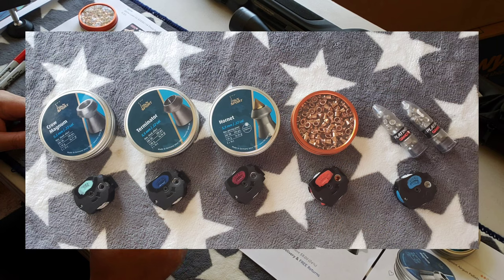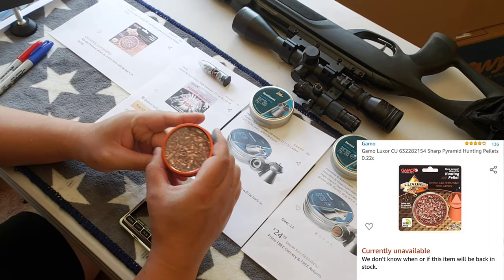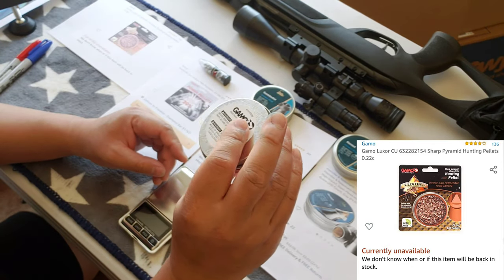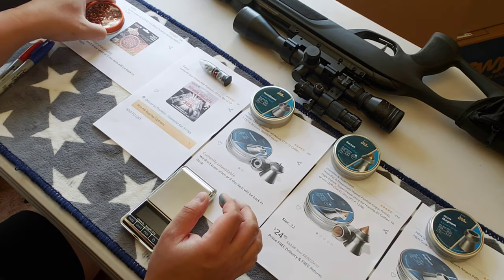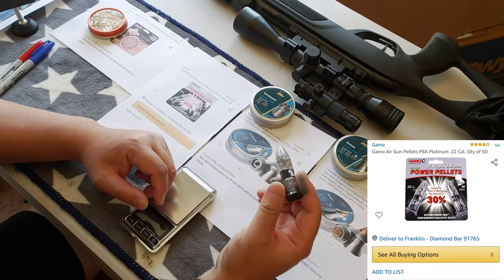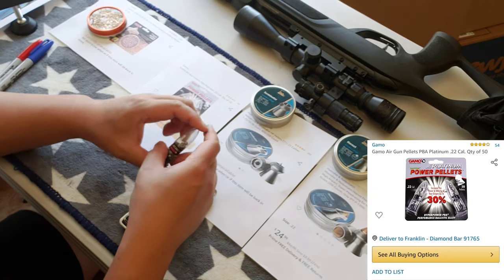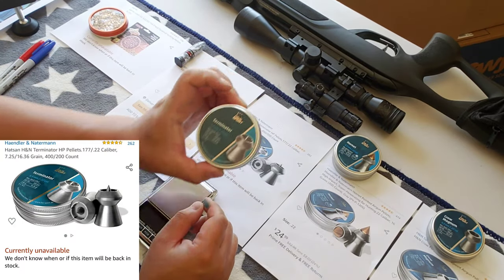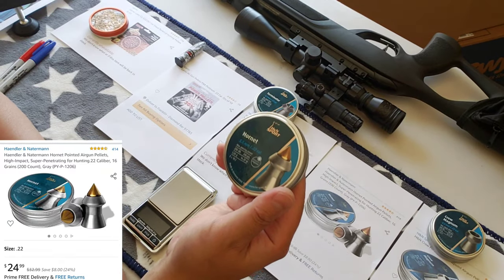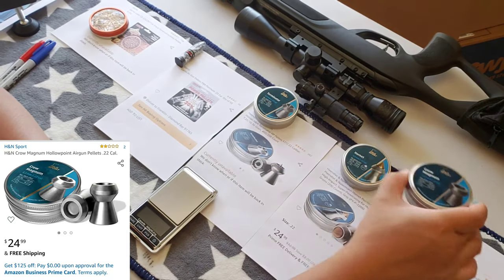This is my overall review of five .22 caliber pellets. The first one I got was the Luxor — it has a pyramid shape and looks copperish, supposed to be very sharp and accurate. The second is the PVA Gemmo Titan, very light. Next is the Terminator at 16 grains, then the Hornet also at 16 grains, and finally the Krull Magnin at 18.2 grains.